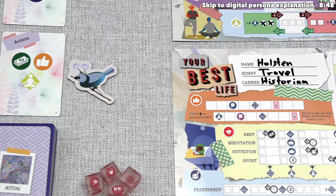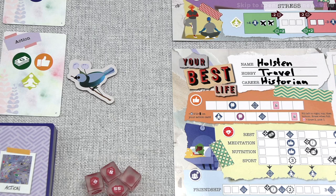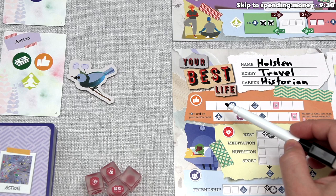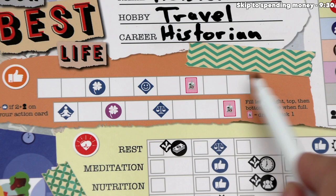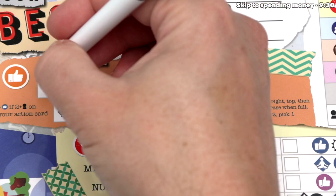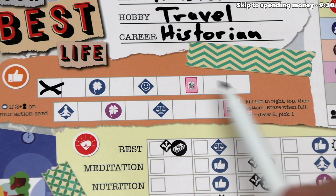We can continue gaining actions from this card in any order. The other two options are money and a like. For the like action, it progresses down the digital persona track. We fill this from left to right, then move down to the bottom row and go left to right again — once we fill it entirely, we erase it and start again, making this track functionally infinite. We can gain a like by marking the first spot, and whenever you cross off a location with an icon, you gain the effect of that icon during this turn.